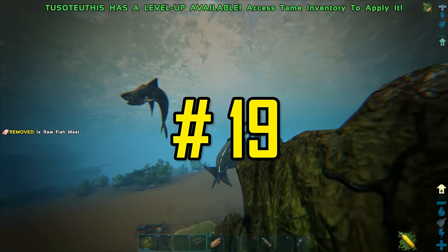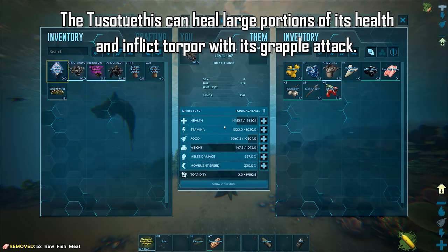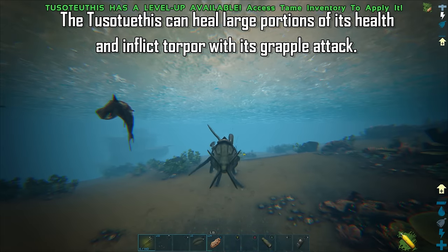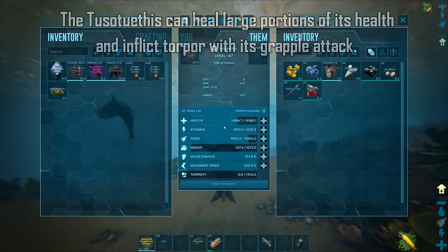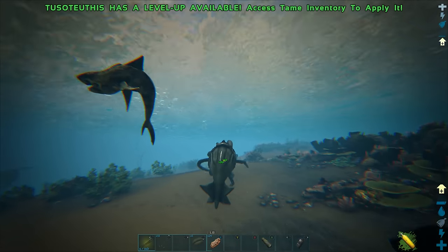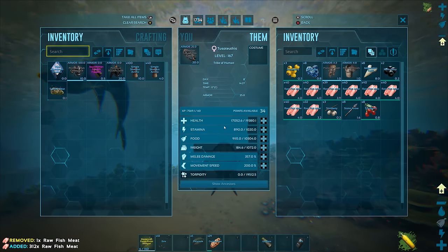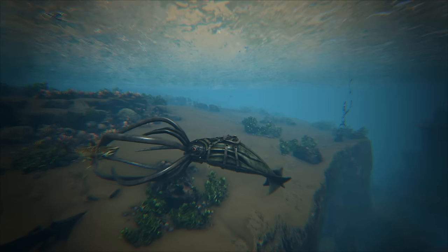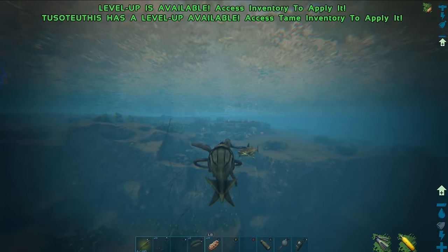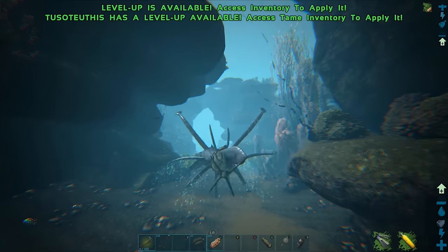The Tusoteuthis can rapidly heal its health when dealing damage to a creature in its grapple attack. You can see the Tuso heals around 200–300 health with each hit on a Megalodon in its grapple — starting at around 14,000 health and going up to 17,000 after killing the Megalodon, healing about 3,000 HP just from that kill. Another thing to note is that its grapple attack will slowly inflict torpor to any creature in its grapple without having to damage the creature at all, though it does take a very long time. You can also grab most creatures and take them to where you want to tame them.